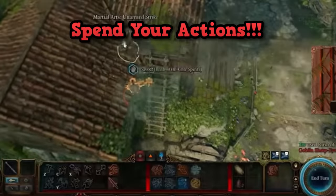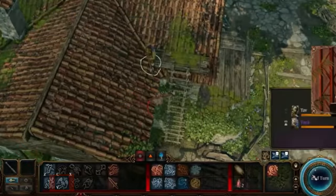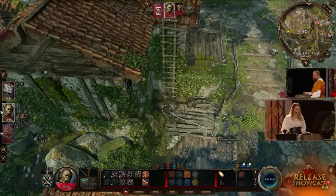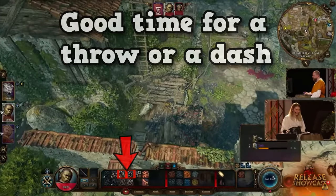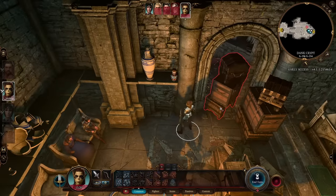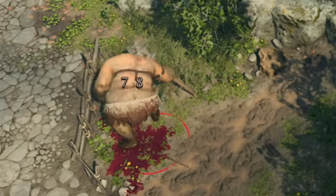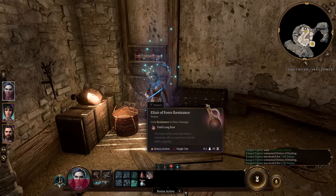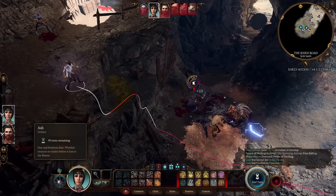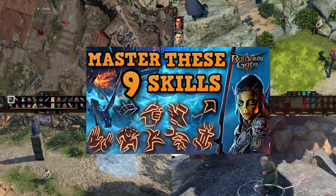The best tip I can give you for combat is: spend your actions. Too many times people end their turn with an action, bonus action, or movement left when they could have used it — even the developers did it in their own showcase. Spending your actions will improve outcomes in almost every encounter. You can attack and then spend movement to kite backwards or out of line of sight with ranged classes. Melee may not always get in range, but they can throw an object or use Dash for extra distance. Potions should be used often, especially if you have a bonus action and are missing health, as they're surprisingly common.